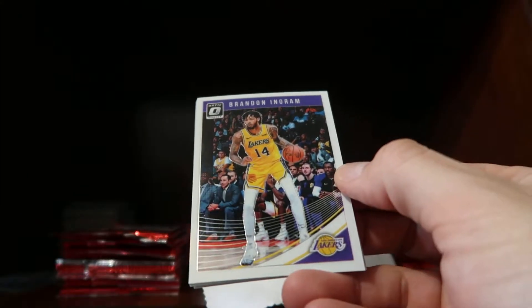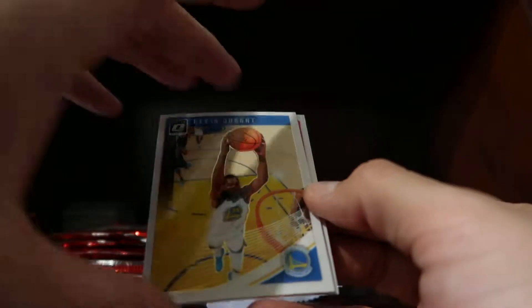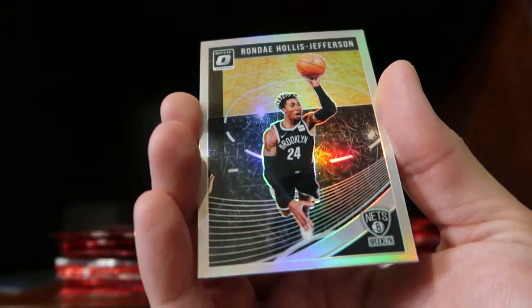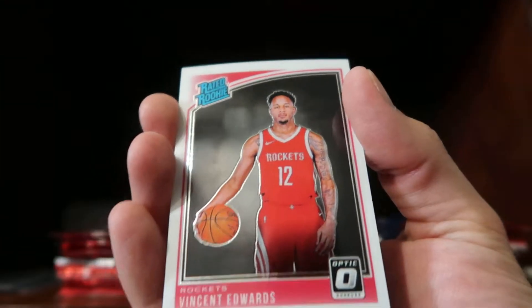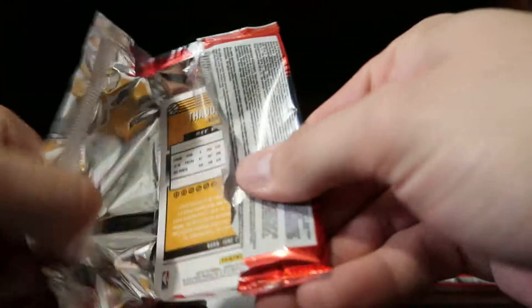Next pack: we have a Brandon Ingram base, a Kevin Durant base, another hollow — Rondae Hollis-Jefferson — and a rookie Vincent Edwards, so we'll be keeping those. I'm trying to complete the set just the same way I completed the set in the paper version. Of course I was able to do that with one box, but with Optic it has been several boxes.